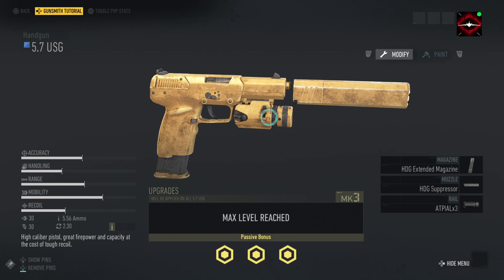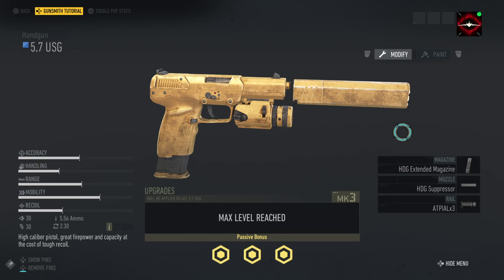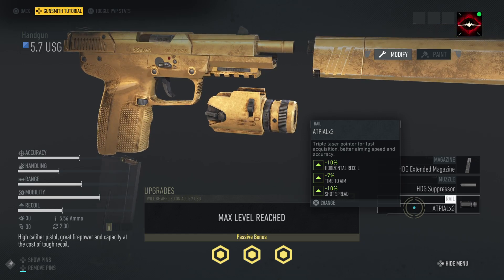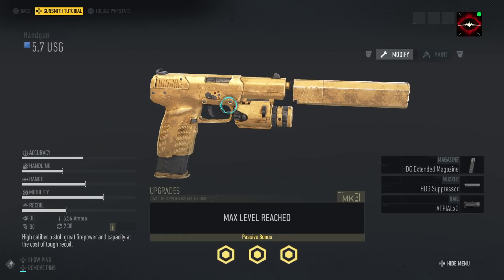Pistol-wise, I've got the 5.7 USG with extended mag, suppressor, and the ATPAL3 rail. I do use this more with the Echelon because of the auto-target feature - I use it sometimes when I'm sneaking into bases, especially when it's dark and you can hide in the shadows to make use of the extra stealth.